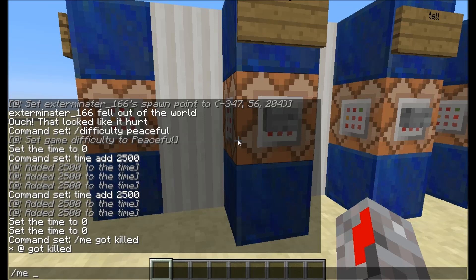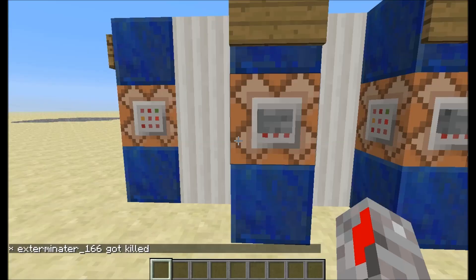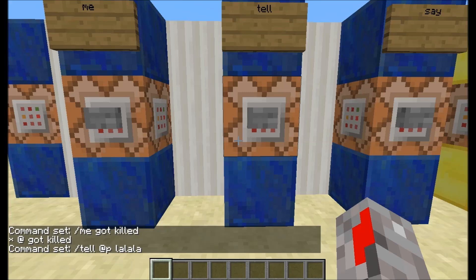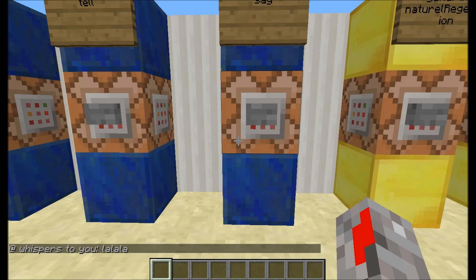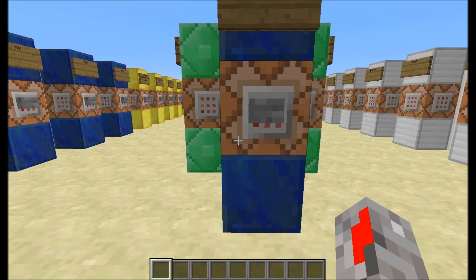Slash me, slash tell, and slash say. Slash me with @a says something like 'got killed' — if you name the command block it will use the command block's name. Slash tell basically tells something to one specific player, not in the common chat — it whispers to you. Slash say puts something in the chat that everyone can see, for example 'Hello, I'm a giant alligator.'